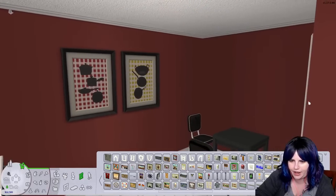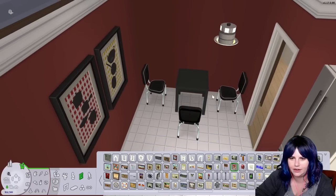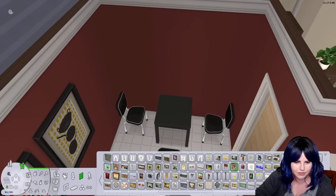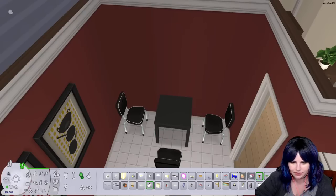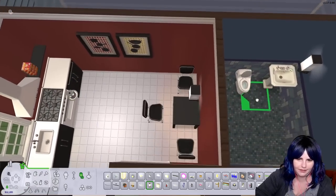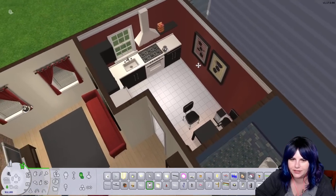I'm going to put a light on this wall too because we need something there. Let's find one that looks more modern. How about that one? All right, that's good. I think that's good for the kitchen for now.